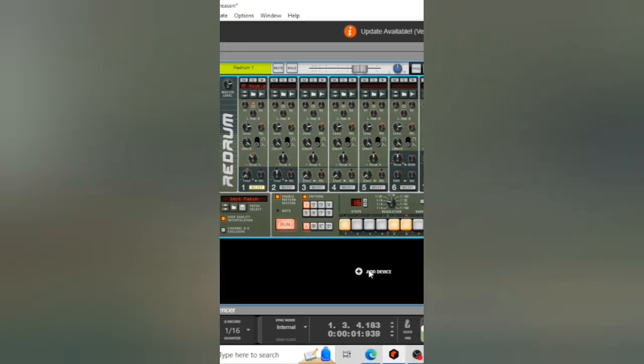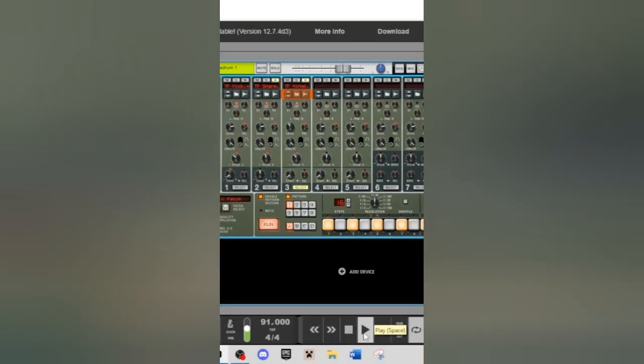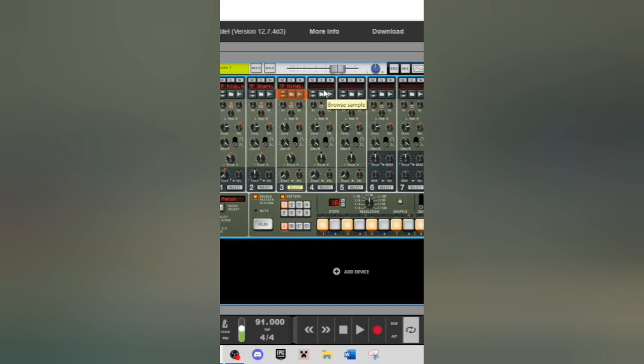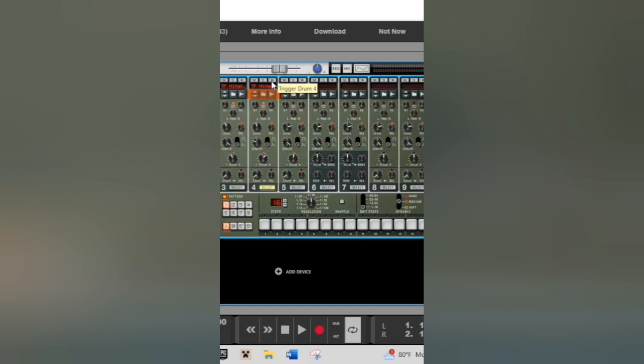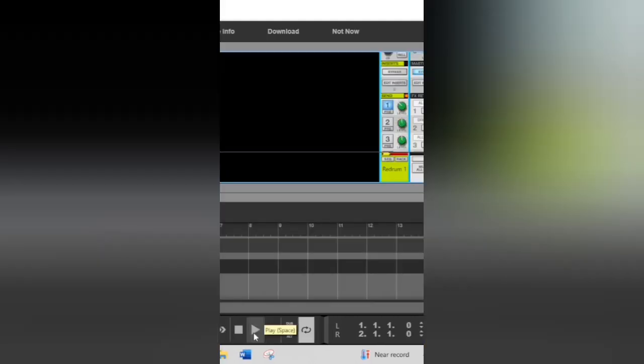Let's pitch down the kick and turn down the high end. Let's pitch down the snare a little bit. Let's pitch down the hi-hat and turn it down — the hi-hat sounds more like a ride cymbal, so let's import the hi-hat again, pitch it up, and turn down the length. Let's pan the ride cymbal to the left and the hi-hat to the right. Let's add some reverb and the 808 sounds like this.